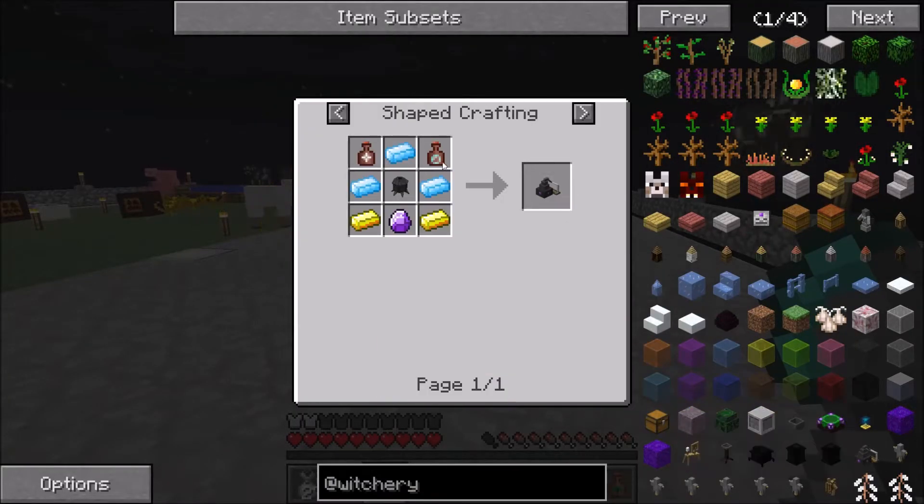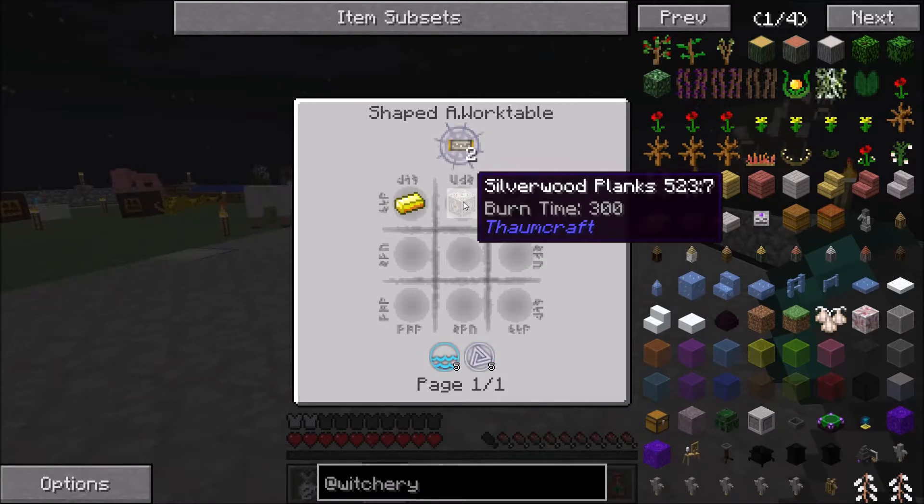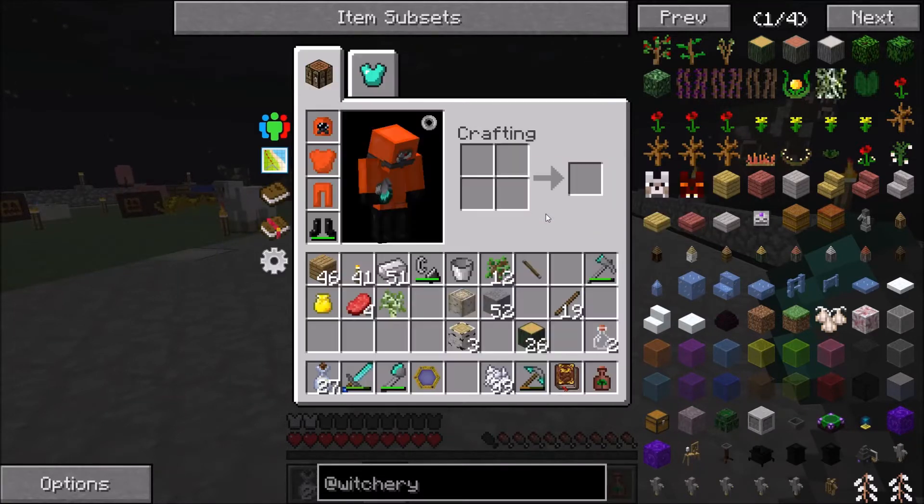Our pre-contatio, our ordo, and our arbor - and our piece of silverwood! Hallelujah! Now for this V-filter we need planks and we need two gold ingots.